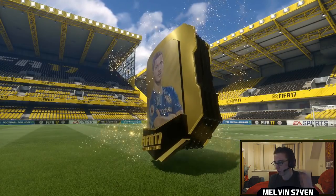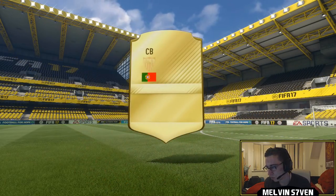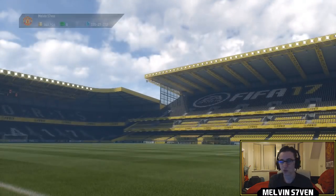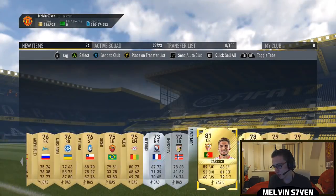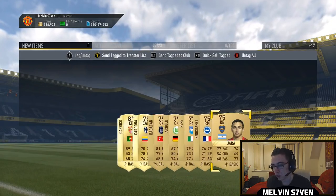We've got a Jumbo Premium Gold Players Pack to open. That doesn't look as though it's anything good — yeah, that looks like it's shit. We get Carico, so not great in that one. Of course we've got the big pack to look out for, but that was disappointing. I'll send everything to the trade pile.